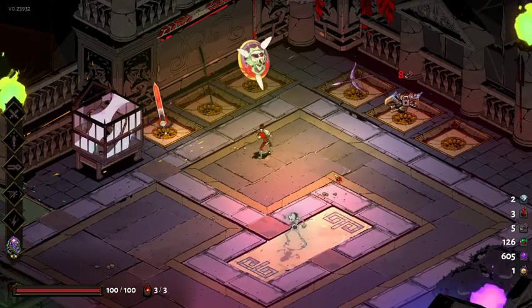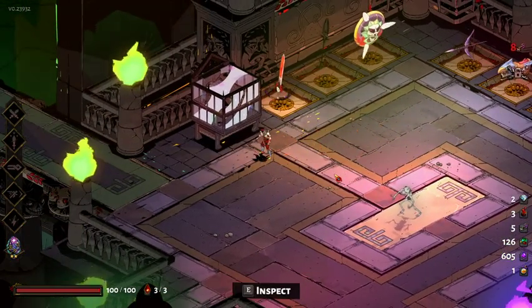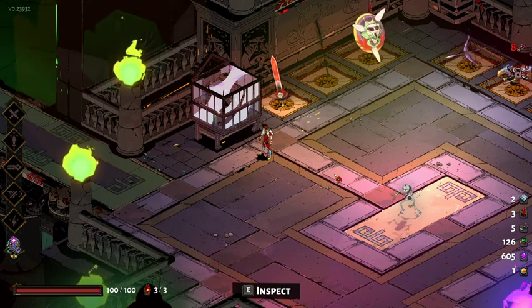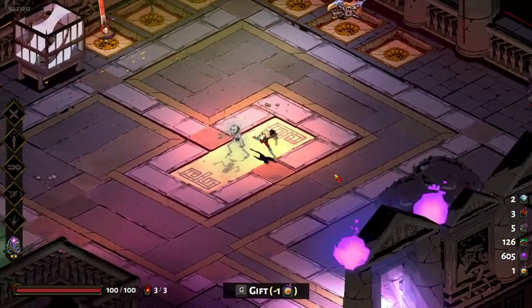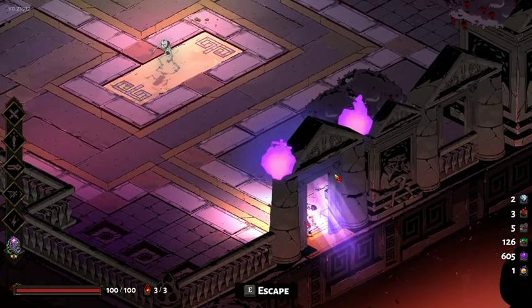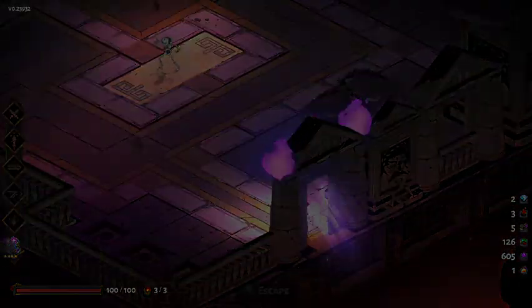We've seen the ability to break some of those structures, but I don't have a great sense of what the primary purpose of that is other than breaking cover. Sometimes it falls and deals damage, but it seems too hard to predict to rely on.